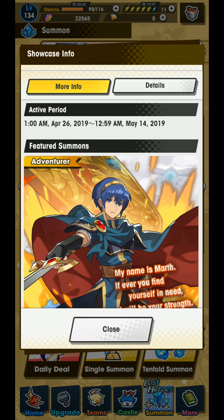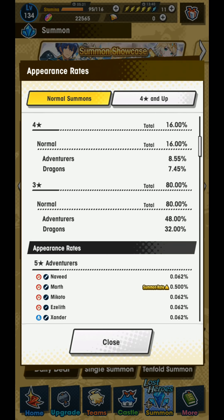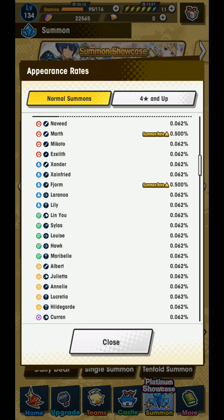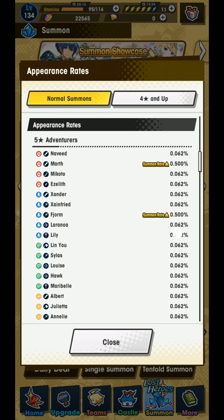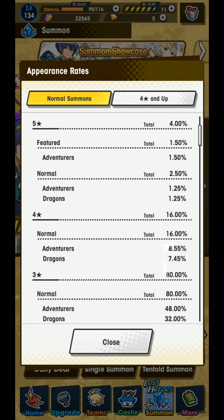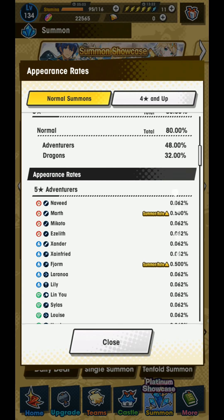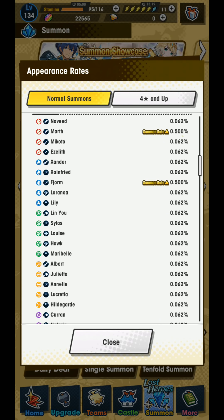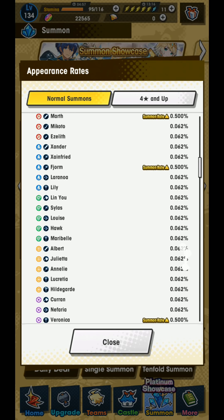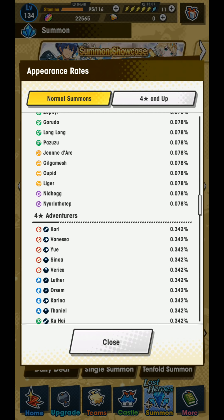Rule number two that I'm breaking here: I always say don't chase after five-stars. I've done it a couple times and I've gotten burnt by breaking that rule before, especially on Galas. Even though we have this change to the summoning pool and we only have dragons and adventurers, they will be easier to snipe and easier to get — but it is still a pretty low appearance rate, especially because all of them are on focus. You never know what you're going to get when you're summoning, so if you really want one of these characters just be careful and be aware of that.